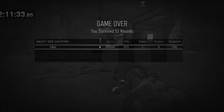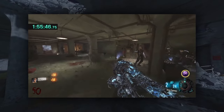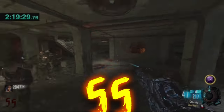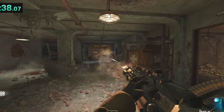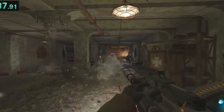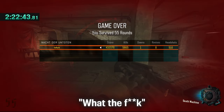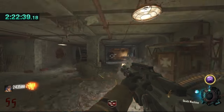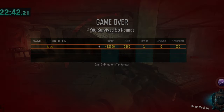I kept my hopes high going into the next game, and quickly found myself at round 50 once again — this time playing a bit more carefully, which was proving really successful. By the time I reached round 55 I was nearly two and a half hours in and feeling pretty good, but then disaster struck again. I had a Death Machine power-up and was standing in a doorway to maximize its utility, but somehow one zombie slipped right past my field of vision, ending my run. It was extremely frustrating — all it would have taken was just one more bullet to save the run.